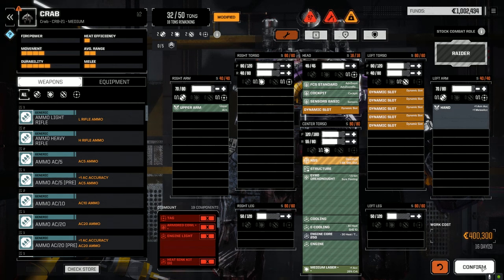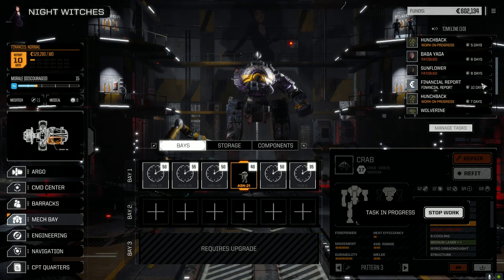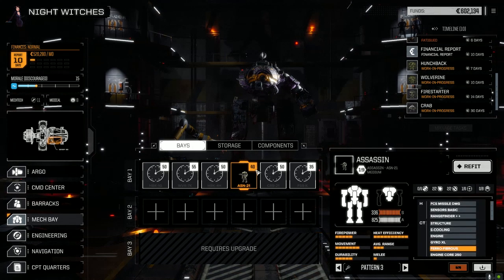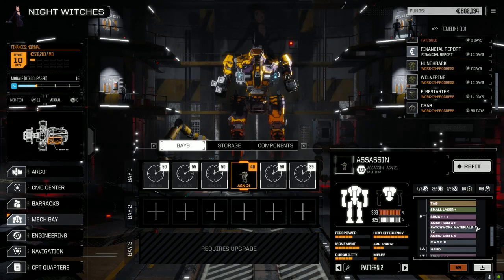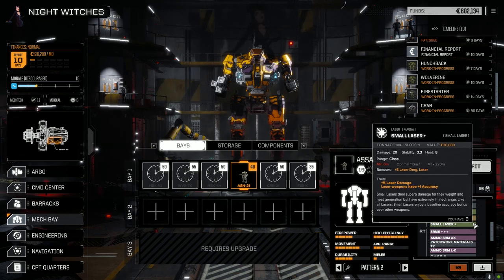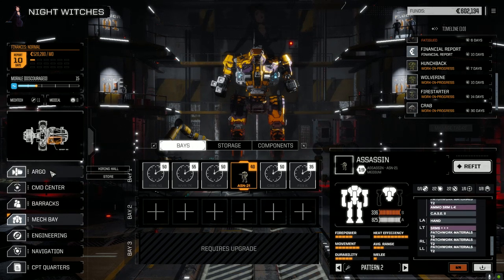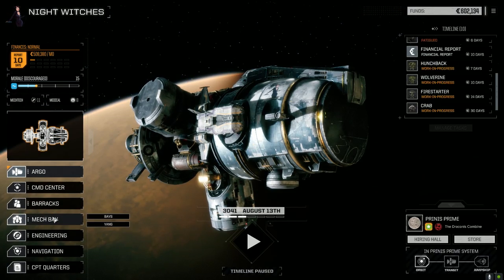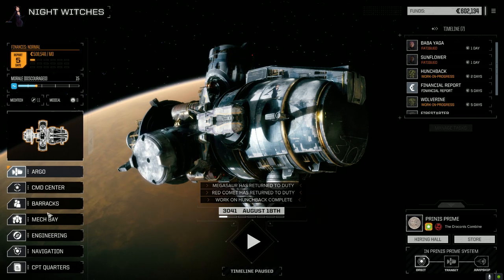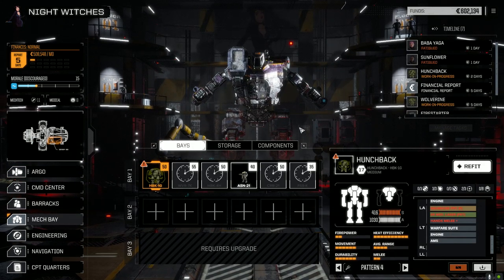400,000 — we do have the C-bills right now so let's confirm that. Let's get this guy repairing. That will take us past the financial report. I'm not really liking the way the Assassin has been running, so let's pull him out of service — we can definitely use the SRMs on the Crab. I don't know what we're going to do for ballistic though. Actually let's leave it for now — I've got to think about that.